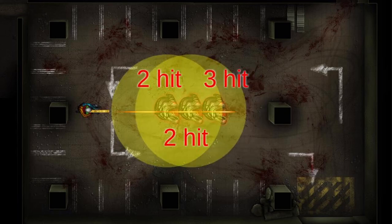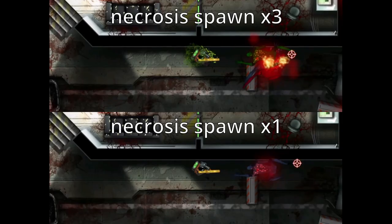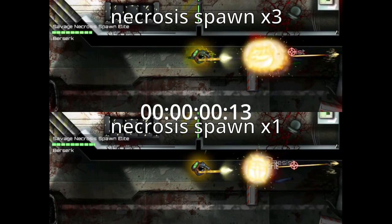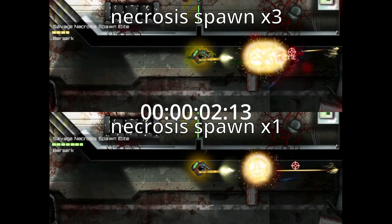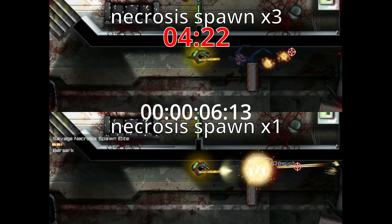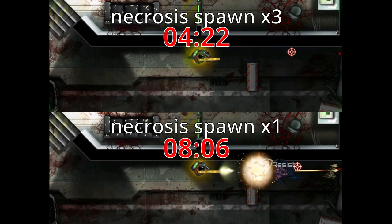Let's take a look at the pierce blast effect. The gun is a Festingsbrecher and the location is Nightmare. The upper screen shows three necrosis spawns, and the bottom screen shows one necrosis spawn. See — three zombies died faster than one.